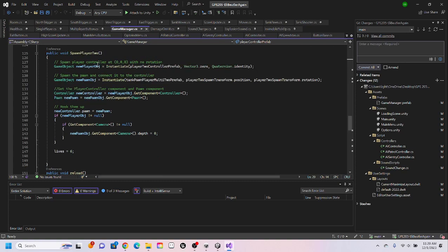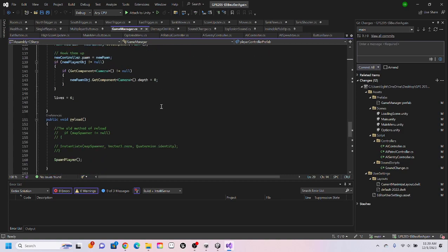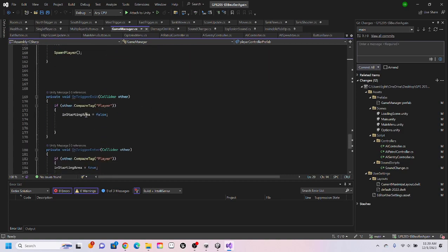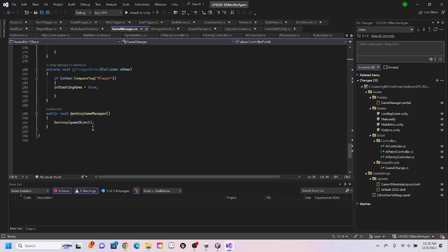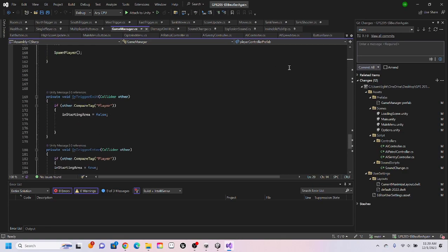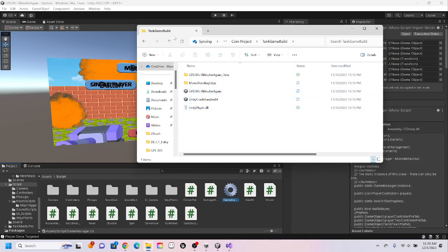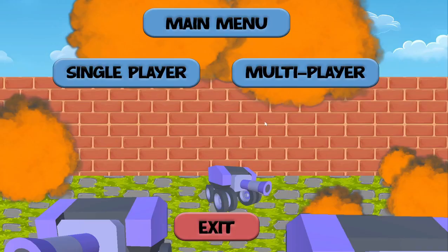Spawn player sets lives to six, gets the camera component, all that kind of stuff. There were some functions for checking if you're in the starting area or not — those are no longer needed and could be removed without any issue. We were able to get the game to load and build out with no issues.